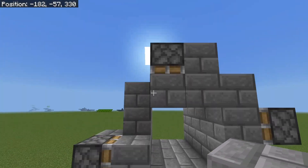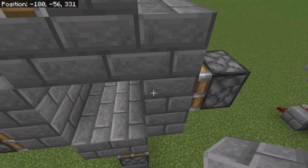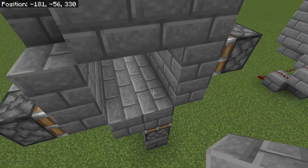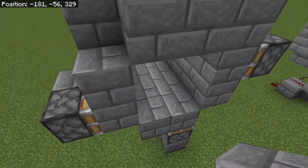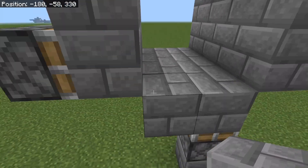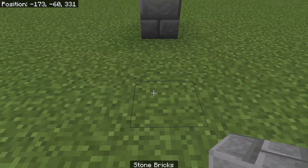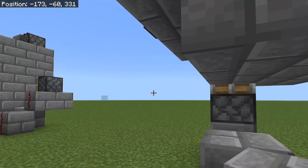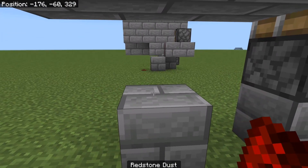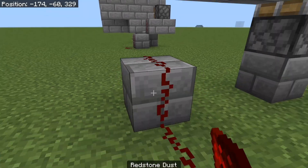Basically you just have to make sure none of them are pushing the same block. So this one doesn't have anything pushing against it, this one doesn't have anything pushing against it, and this one doesn't have anything pushing against it. Then you're going to set your block here so you can get your redstone pulse.